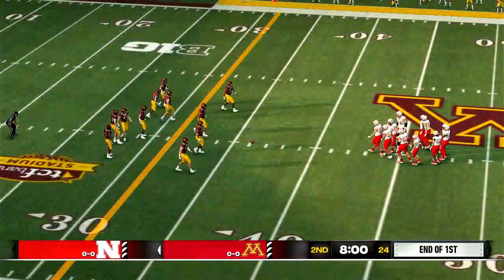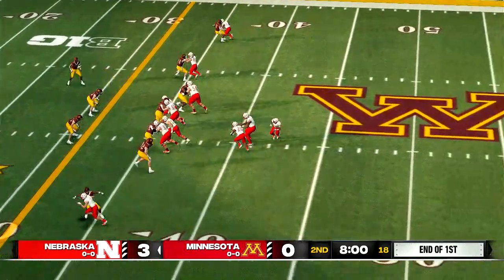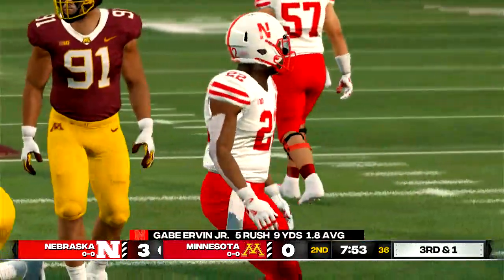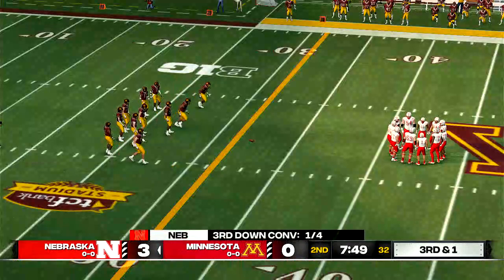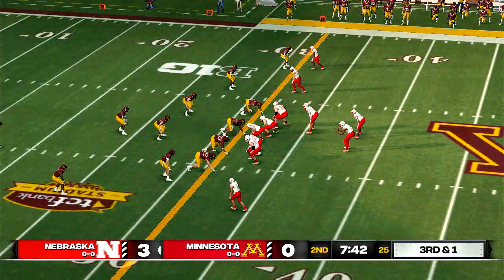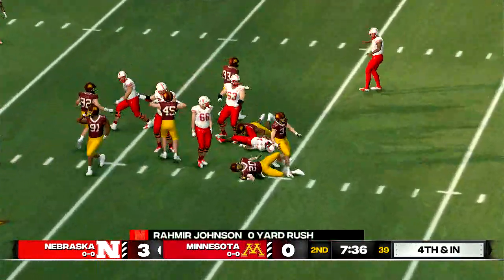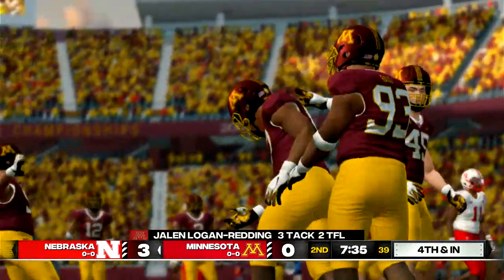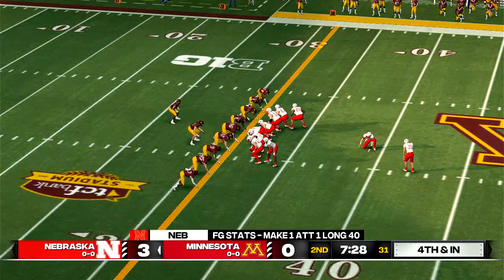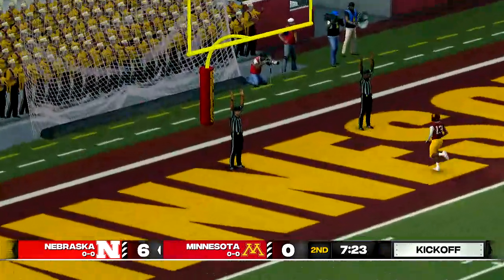We're back for more action in quarter number two. Nice run up the middle — the action to the tailback good for about four yards. It's third down, and this offense is about three feet away from that first down marker. He makes it to the 32-yard line, picking up a yard. The kick is up, it's got the distance — and he just drilled it from long range.